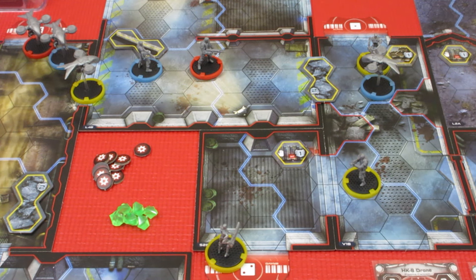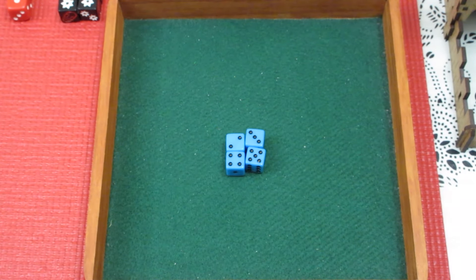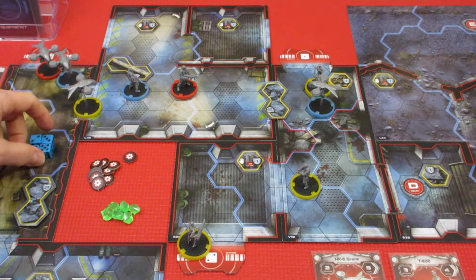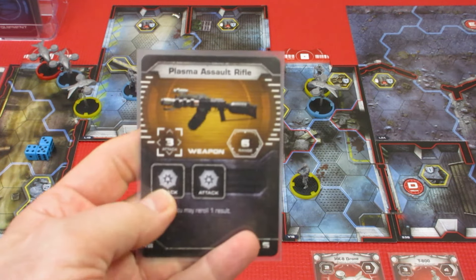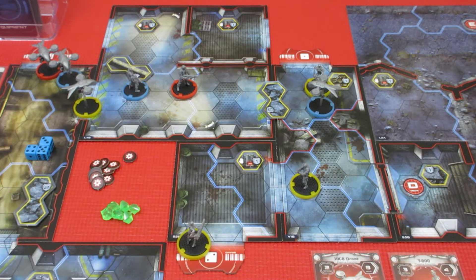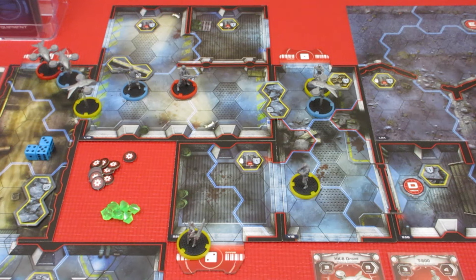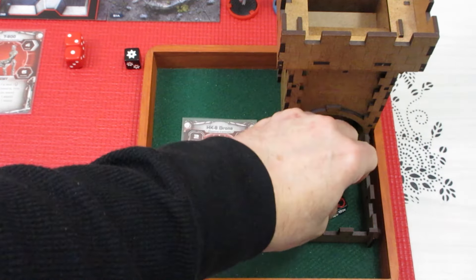Decisions are suddenly getting nastier. Alex rolls a 2, 3, 4, and 5. Let's get over to the board and see what he does with that. We're in trouble. Alex is going to use a straight up 2 on his Plasma Assault Rifle — 3 attack dice, range of 6, no special abilities with just a 2. He attacks the Hunter Killer. Rolling 3 dice — and absolutely no hits at all. Wow, what a whiff!